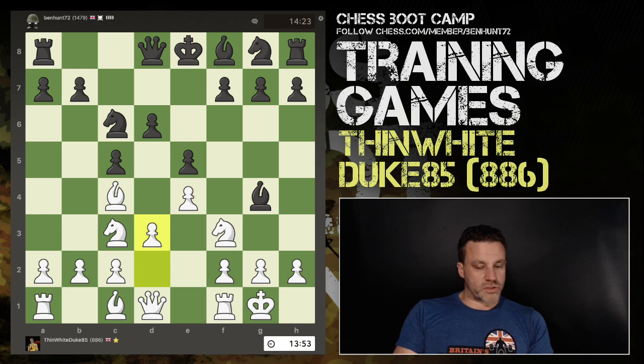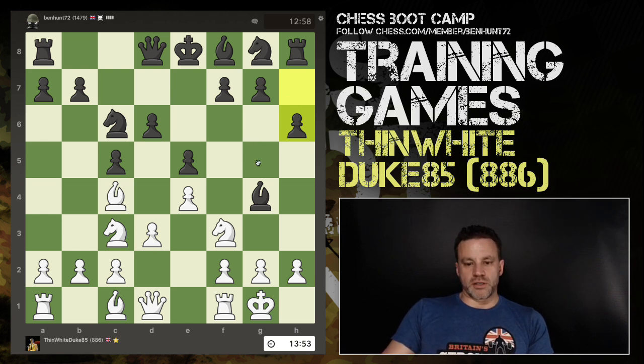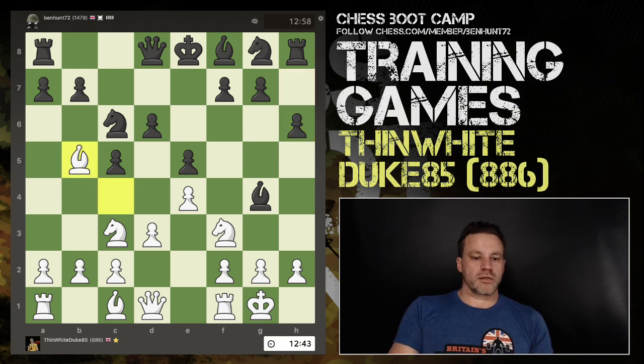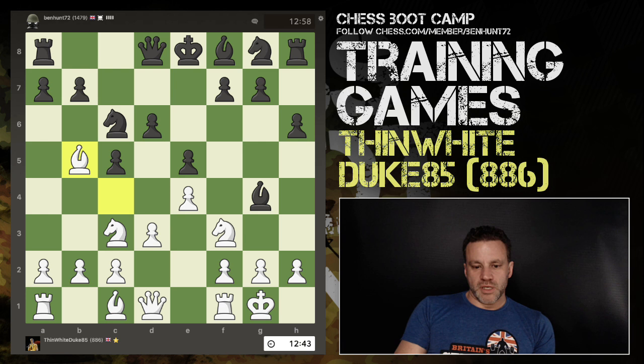D3 is a good move, preparing to deploy the dark-squared bishop. This is the point where I spot he wants to deploy the dark-squared bishop and say: no you don't, you are not having g5 — you can't go there and you can't go there. Frustrating your opponent's ideas can be very powerful; it can even be more powerful than executing your own ideas. Now he makes a second bishop move, pinning my knight.